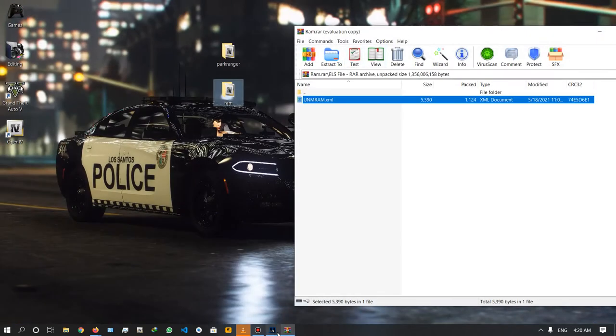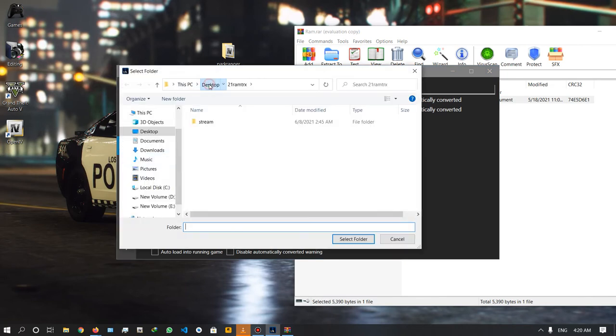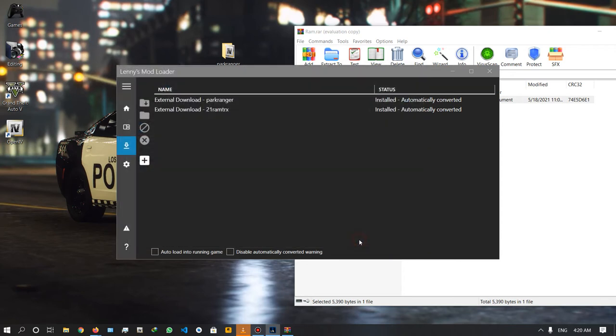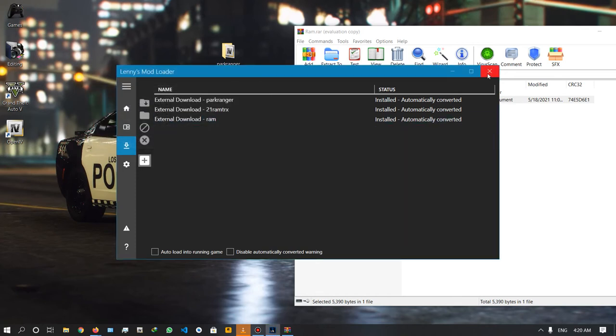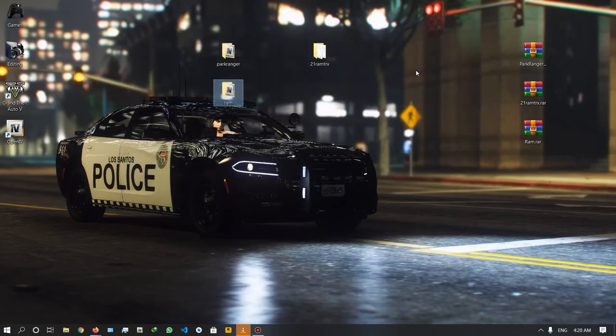You can install it in the file. You can click on the desktop, select the folder update, and click on select folder. Installation is completed. If we open the game, we can check the car.